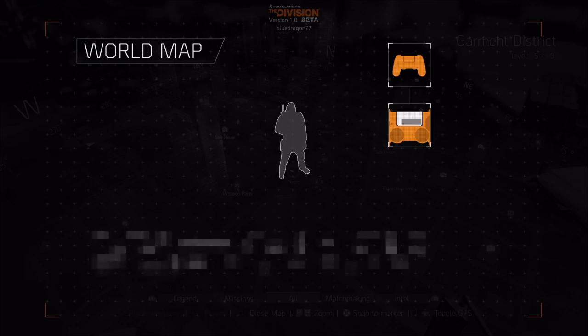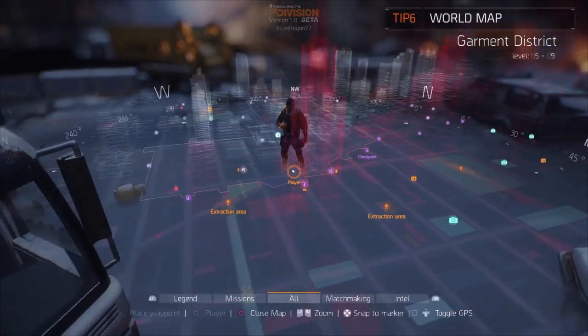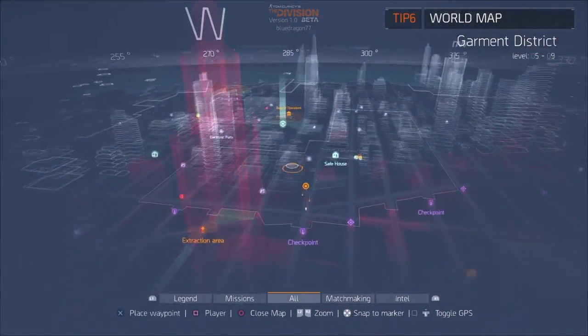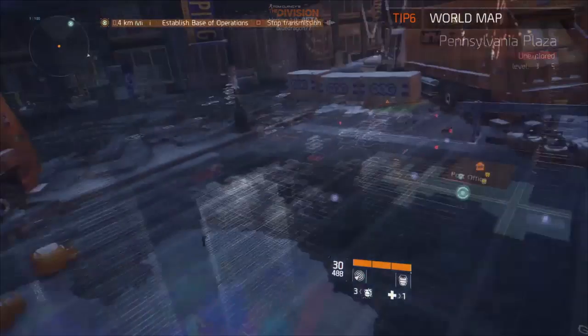The world map is an augmented reality tool that you can use to explore our open world. You can open it at any time by pressing the touchpad on your controller. Whether it's a main mission, a side mission, or just to explore, you can select your next objective by pressing X to set a waypoint, and decide how to get there.